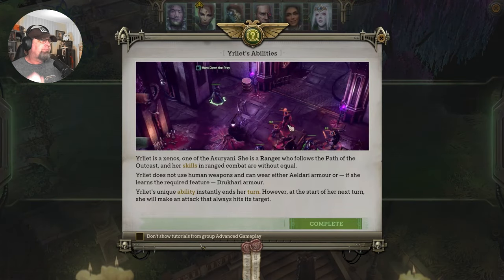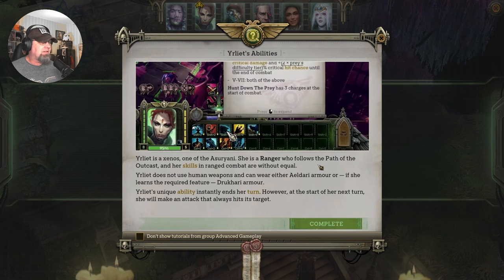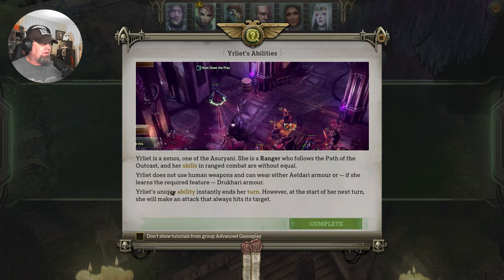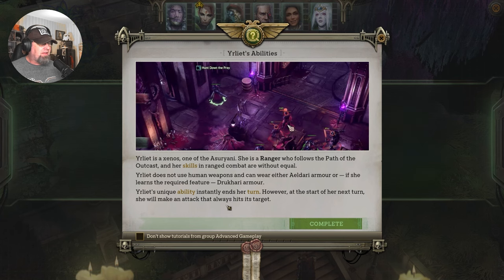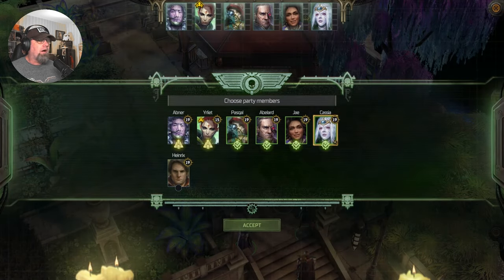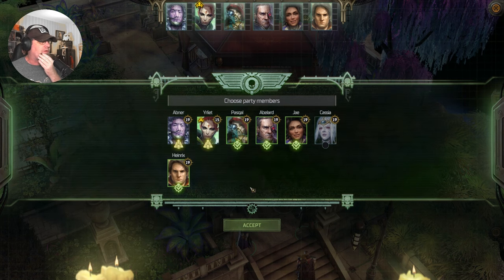She's one of the Asuryani — she is a ranger who follows the path of the Outcast, and her skills in ranged combat are without equal. She does not use human weapons. She can wear either Eldar armor or, if she learns the required feature, Drukhari armor. Eirlea's unique ability instantly ends her turn; however, at the start of her next turn she'll make an attack that always hits its target. We're going to take out Cassia and keep Heinrichs — that's the way I want to run this for the moment.